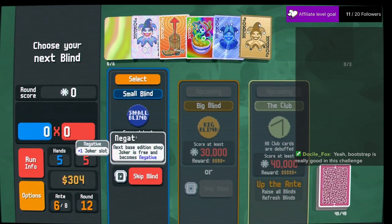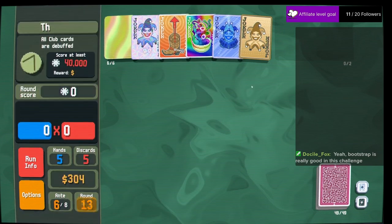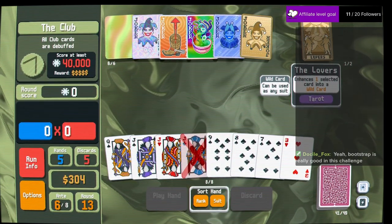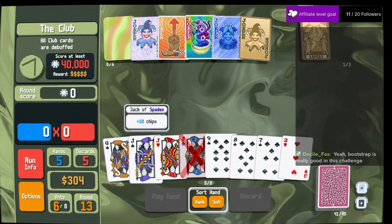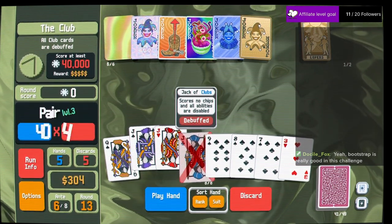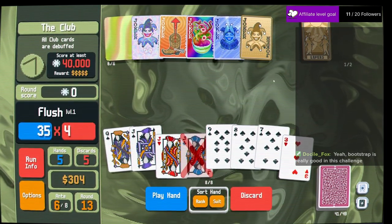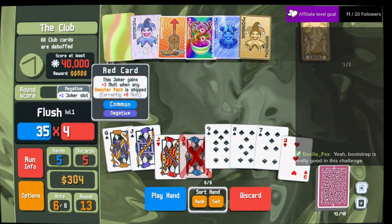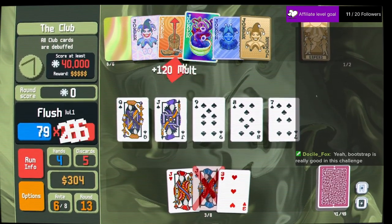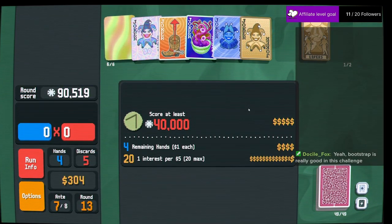Next round — another negative joker, we'll take it. We'll see if we can make it hollow. Clubs are debuffed, gotta be careful with the wild cards. There's three of a kind, but I also have a flush. We'll just flush it — 90,000. Absolutely beautiful.